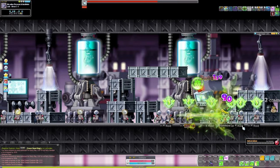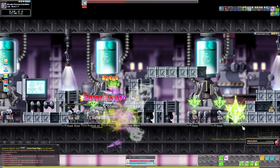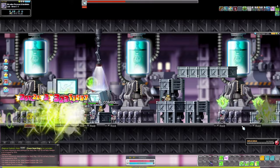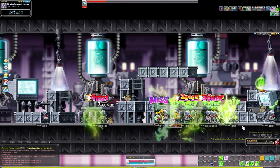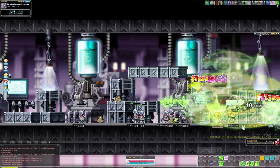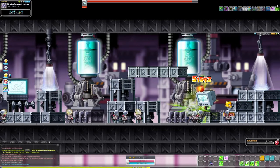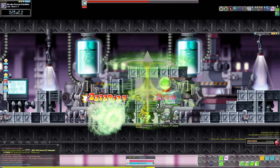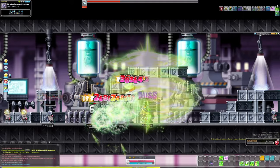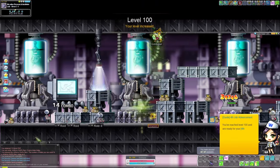From level 90 to 100, I trained at Lab Area C1, mostly grinding the security camera mini boss in that map. It provides a lot of EXP and they're very easy to kill at your level, so it's a quick way to gain levels. My trick is to defeat the security camera mini boss, then quickly switch channels and repeat until I hit level 100. I placed my channel change hotkey right next to my one key so I can use arrow keys to swap channels quickly instead of using my mouse.